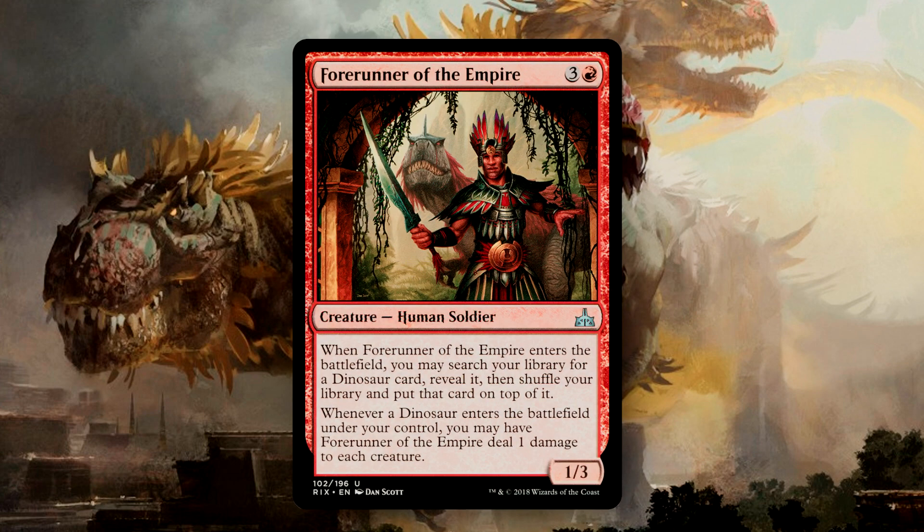The Forerunner cycle has been almost a mainstay in these upgrade guides, and it feels appropriate since they're all from Ixalan. The Forerunner of the Empire not only tutors a Dinosaur to the top of our library, but whenever a Dinosaur enters the battlefield under our control, the Forerunner will deal one damage to each creature. This is great because it can help trigger our Enrage cards and start getting that ball rolling.